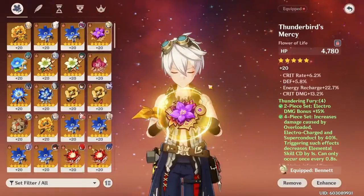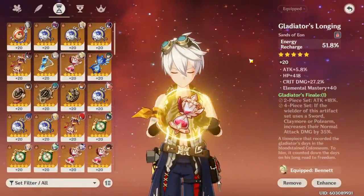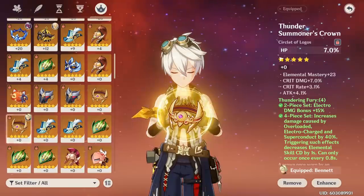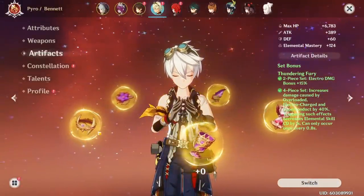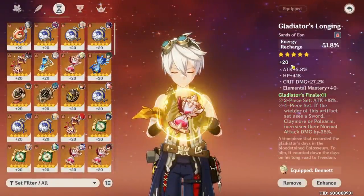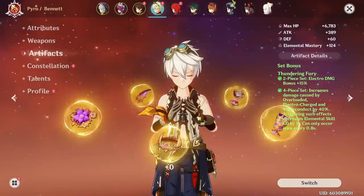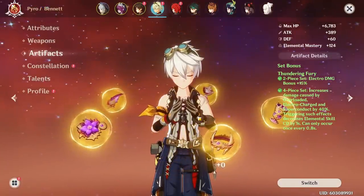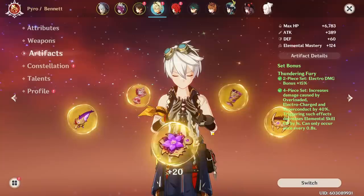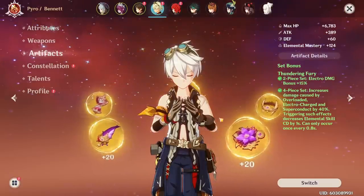When running Floor 12, I'd highly recommend having Bennett on your first half. He can still be your healer with normal artifacts — Energy Recharge Sands is the most important, then HP Goblet or Pyro, and Healing Bonus or Crit, but it really doesn't matter. My artifacts are really low level; I just have a leveled flower so I can heal and an Energy Recharge Sands so Bennett isn't useless. People complain about 12-3 all the time, and this is an easy solution with a 4-star character you don't even need to invest into.